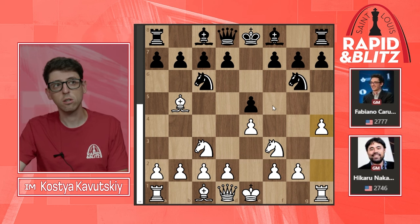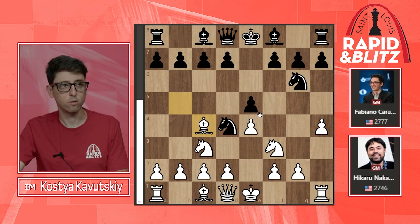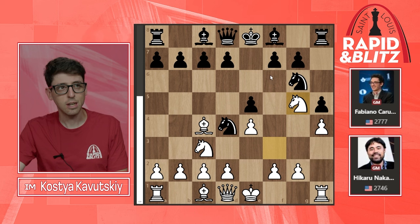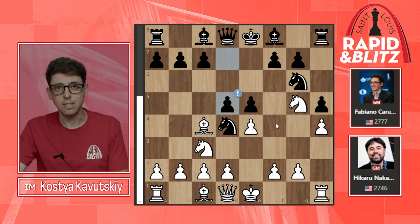Now h4 — definitely a critical move for this kind of position. White plays an early h4 looking to harass the knight with h5. Here Caruana plays Nd4 hitting the bishop on b5; Hikaru drops back bishop to c4, very logical. Now h5, and Nakamura plays Ng5 — this kind of fried liver idea against the pawn on f7. Black responds with d5.